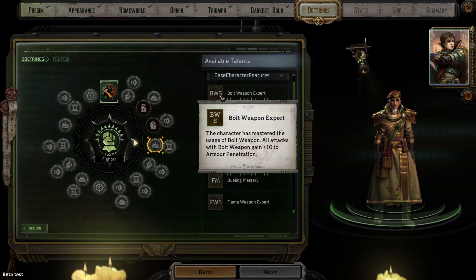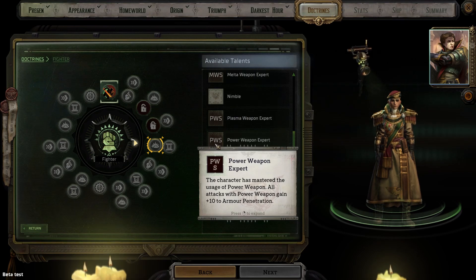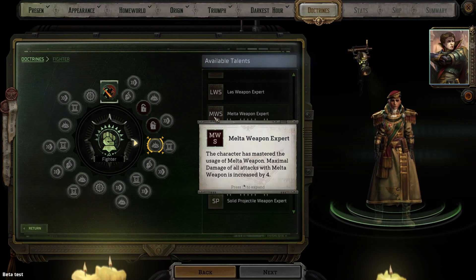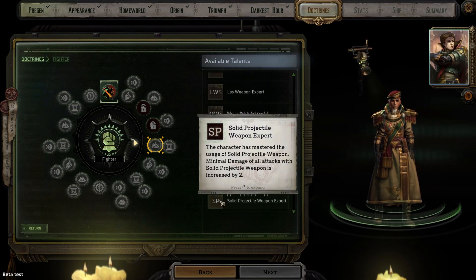Bolt Weapon Expert gives you a plus two bonus to armor penetration when using bolt weapons. As you face more powerful opponents, armor becomes more difficult to penetrate, so this is a worthy option if you use bolt weapons. Power Weapon Expert does the same thing and I will provide the same advice. Chain Weapon Expert increases the maximum damage you can do with chain weapons by four. There are many ways to increase your damage so whether or not this is worth it depends on your team. Melta Weapon Expert, Plasma Weapon Expert, and Solid Projectile Weapon Expert do the same thing and I will provide the same advice.